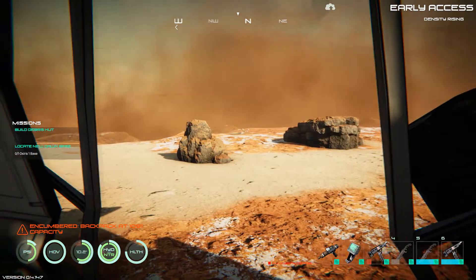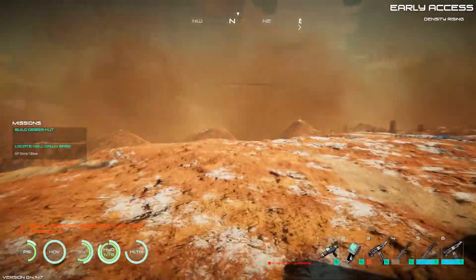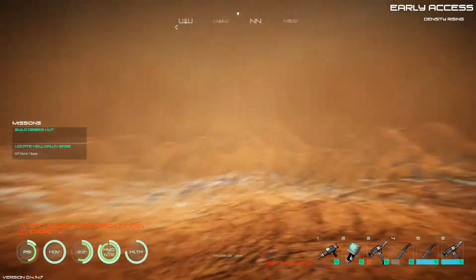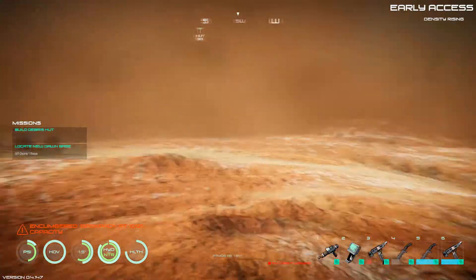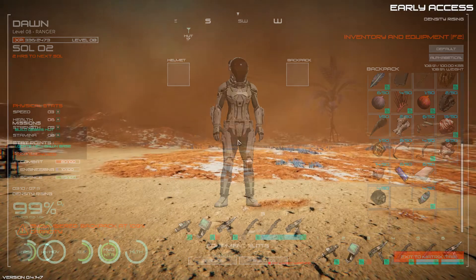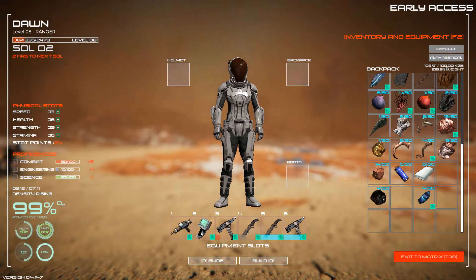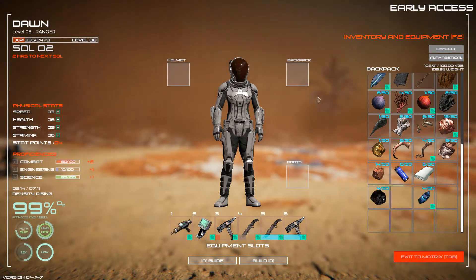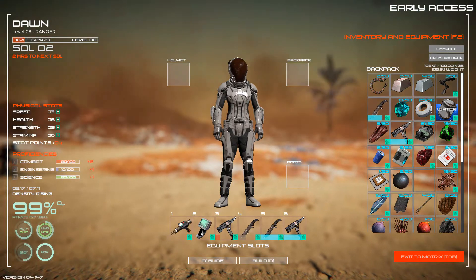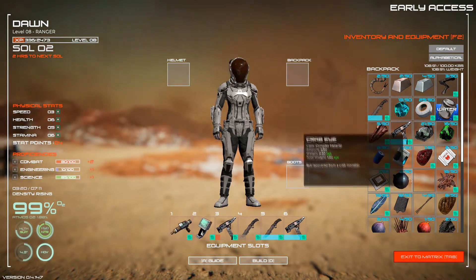Hello everyone, I am the Fudge 3004, welcome back to Osiris New Dawn. We need to go find where Osiris 1 is, and I believe we have to find those spines. I have to go and refine them again because I don't remember exactly where they are. Our backpack is completely full — we're at 108.9 kilograms, so we're overweight. We have stuff we can probably drop. I'm going to build another chest using some metal and space debris.